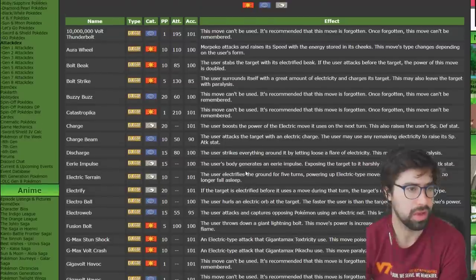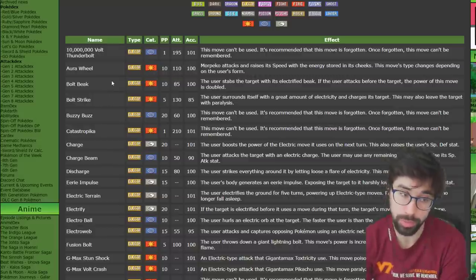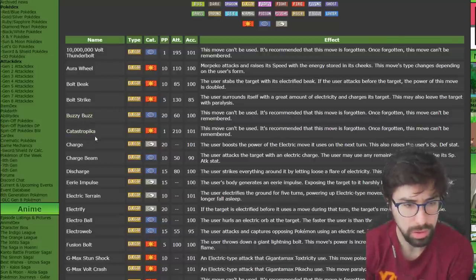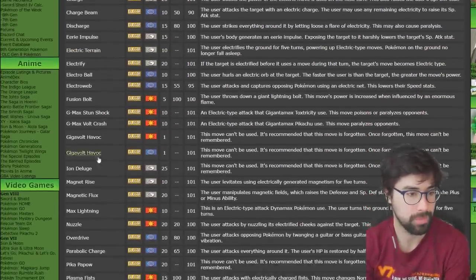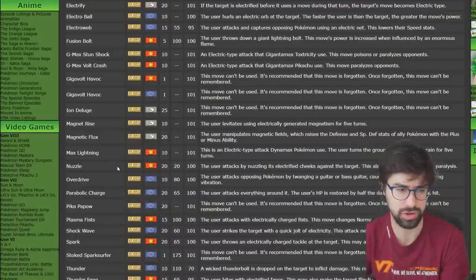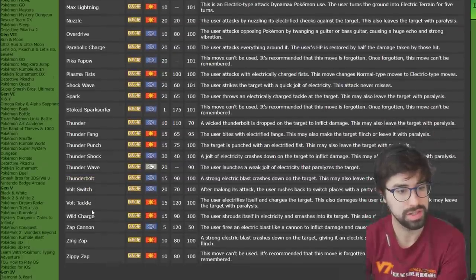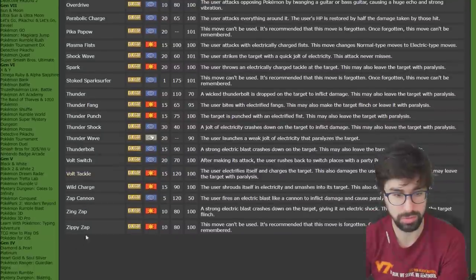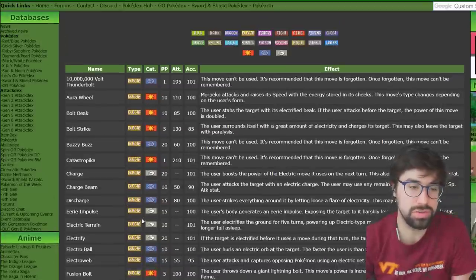Electric is next — there are a lot of Electric moves. Strong contenders include Aura Wheel, a 110 base power move that raises your Speed, which is ridiculous; Bolt Beak, which does double damage if you attack first; Bolt Strike; Discharge; Eerie Impulse; Electrify; Electroweb; Nuzzle; Plasma Fists; Volt Switch; Zing Zap; and Zippy Zap.